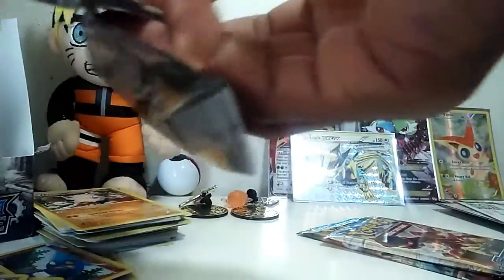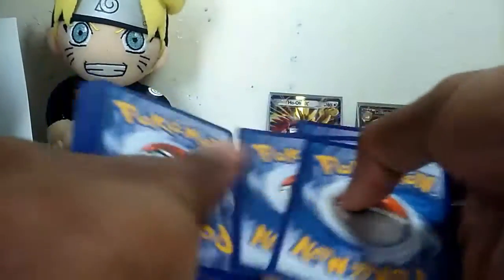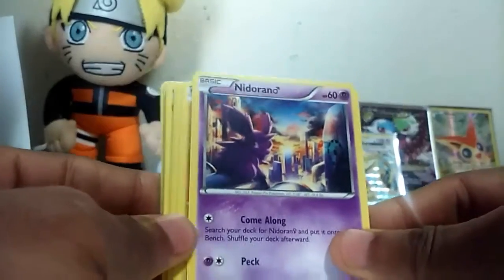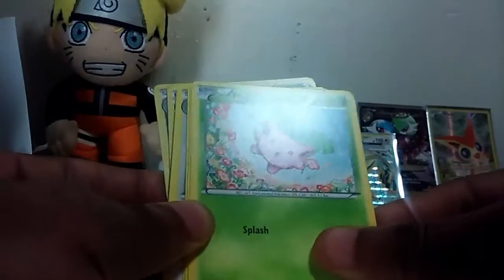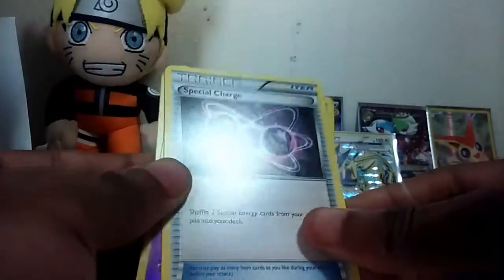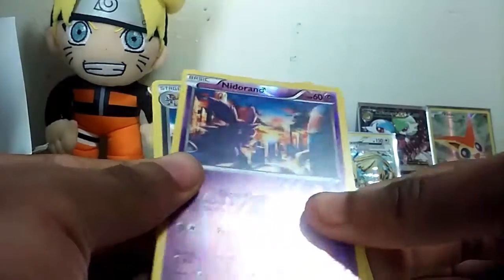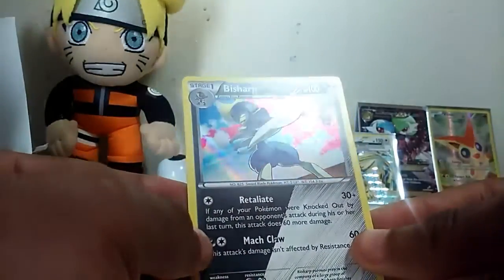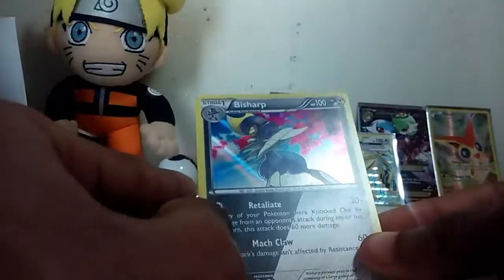Smash that like button! This video is insane. We got a Nidoran Male, a Nosepass, a Hoppit, a Meowth, a Contra, a Persian, a Rapidash, Special Torridge, a Nidoran Male Common, and we got a Bishop dual type. I love this card because of the background - the dark smoke - and he's just a cool Pokemon in general. Back to back to back.